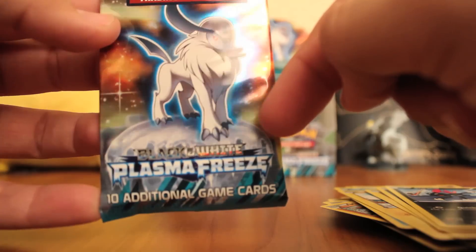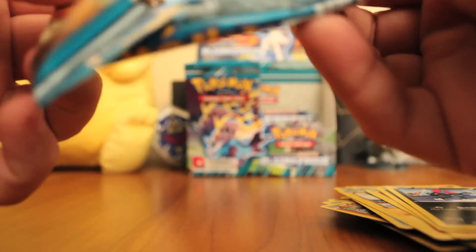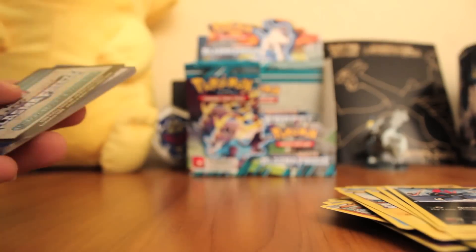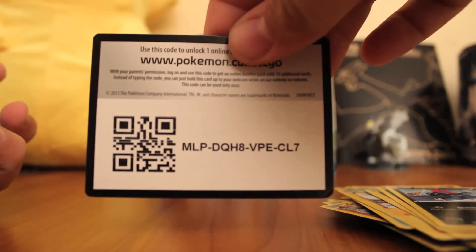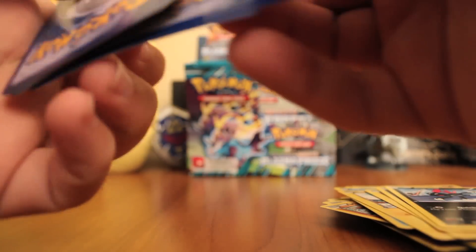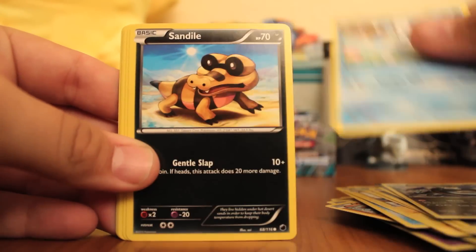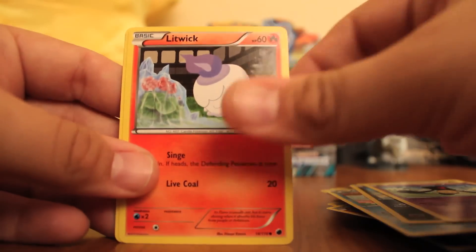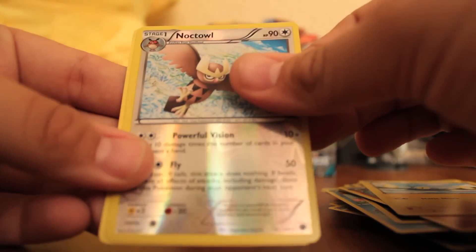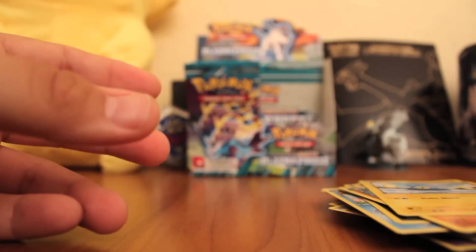And my last pack. Absol — I think he's like sitting on ice. That's pretty cool. Nope, nope, nope, nope, nope. Wow, I'm messing up everywhere. All right, this one's for you guys. Thanks for watching. All right, I need to stop talking. Team Plasma, Dragonair, Vanillish, Sandile, Yamask, Litwick, Primate, Chinchou, Reverse Noctowl — which is an uncommon — and Mr. Mime. Regular.